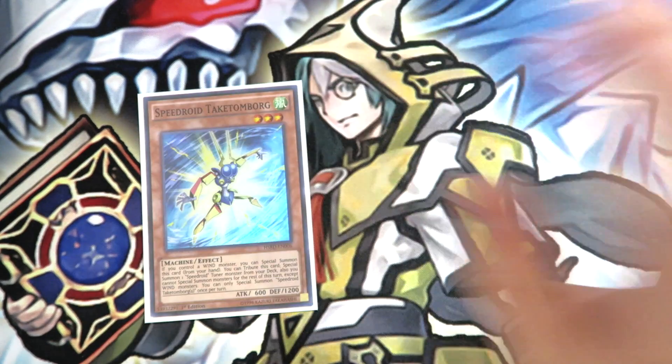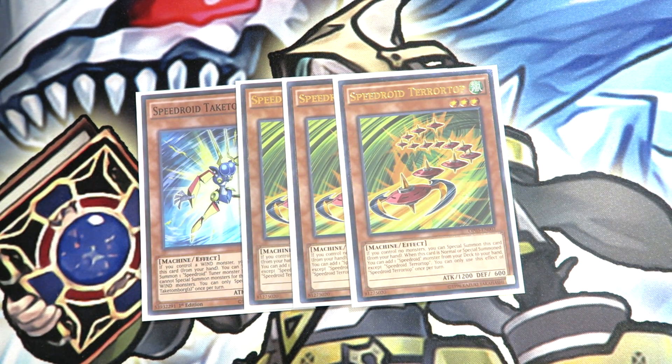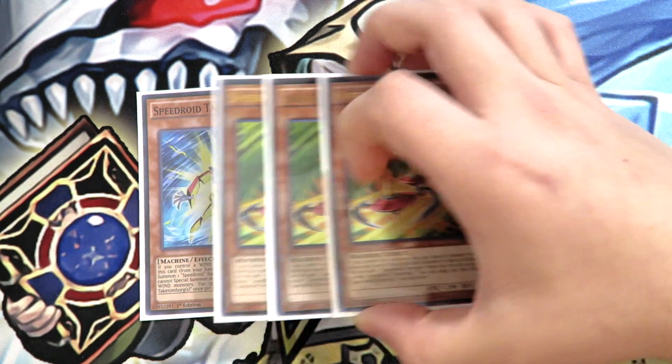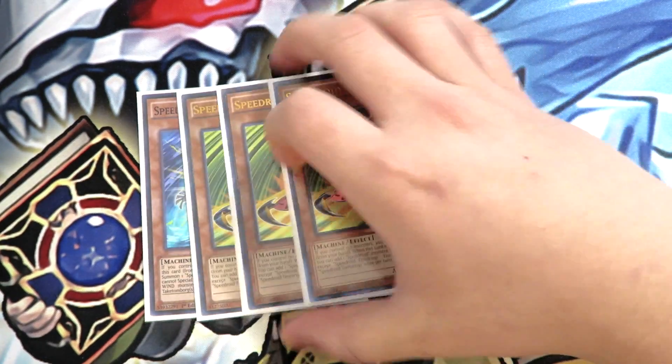For the Speedroid Terrortop engine — I feel like this engine is very powerful right now, and since Terrortop is still at three, might as well utilize this engine to the fullest. It's a free special summon, you can tribute Terrortop for Vanity's Fiend or Kristia to lock down your opponent, and it gives access to cards like Dante, Totem Bird, and Brake Sword. Dante is especially good because he can mill your Dark Lord spell and trap cards, or even Dark Lord monsters, to the graveyard, giving you easier access to Contract in hand. Terrortop is great for tribute fodder and for making Dante or any rank three depending on the situation. Dante can feed the graveyard with three more cards, hopefully hitting a Dark Lord spell/trap or monster.